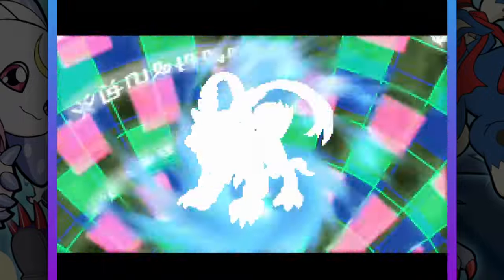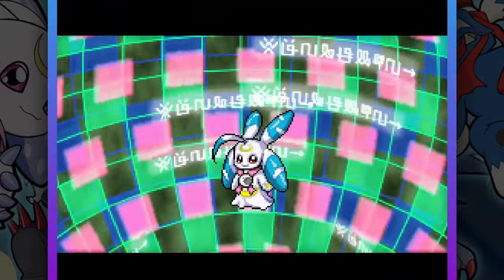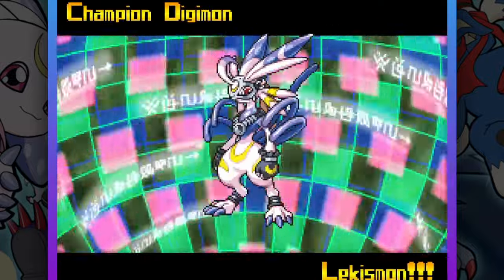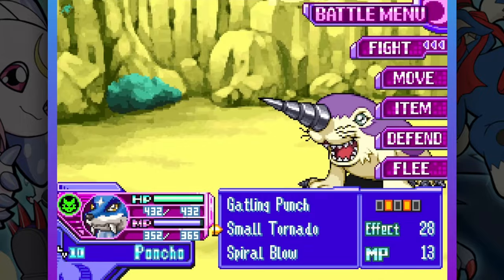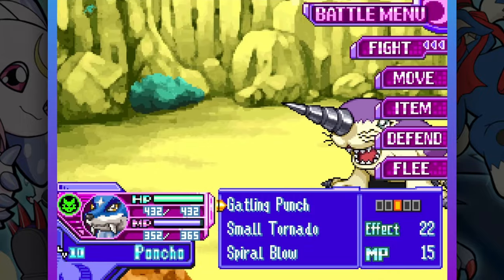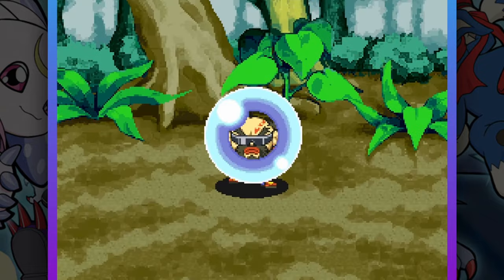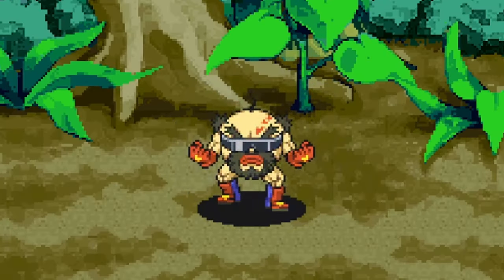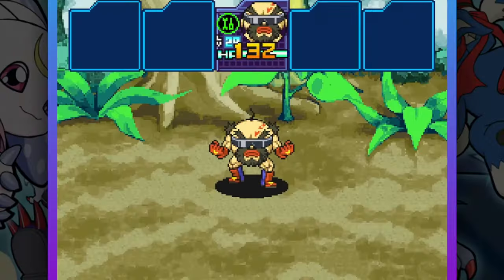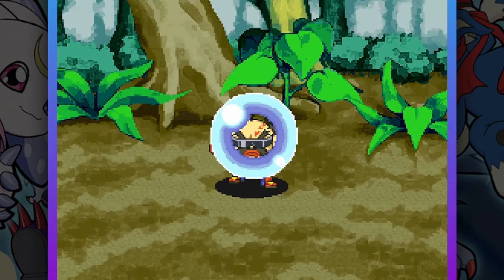My other Digimon don't have to go through that back and forth process yet and can digivolve right away. I digivolve Poncho from a Gaomon to a Gaogamon, and Bonbon from a Lunamon to a Lekismon. Afterwards, I did a couple more side quests — one involved me beating up three drill dudes, and in the other I had to fight this thing. And I'm sorry, but this is gross. This should be illegal. After those side quests, I get the next Union Quest from Julia.